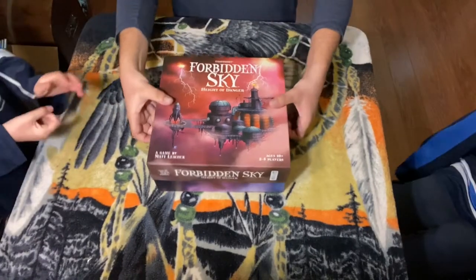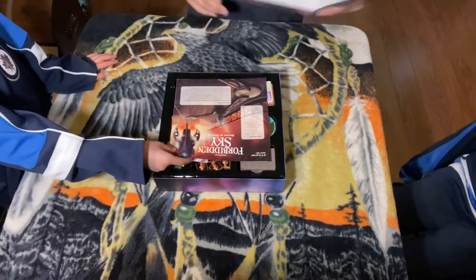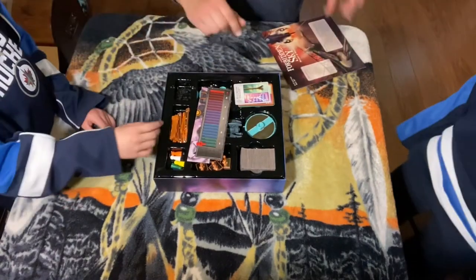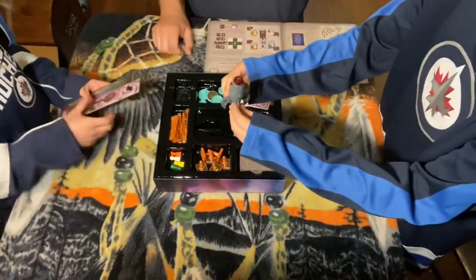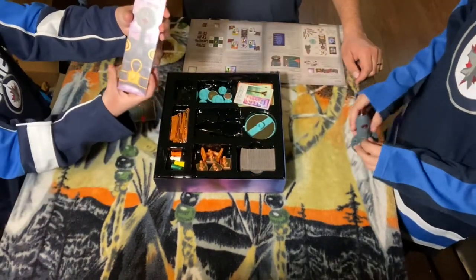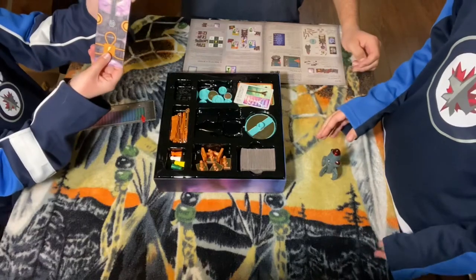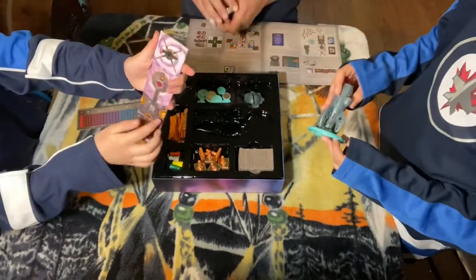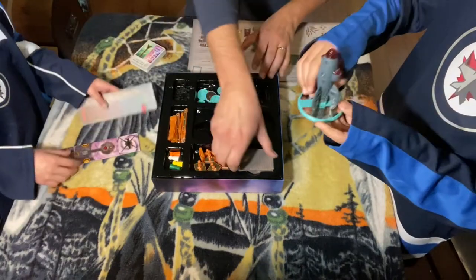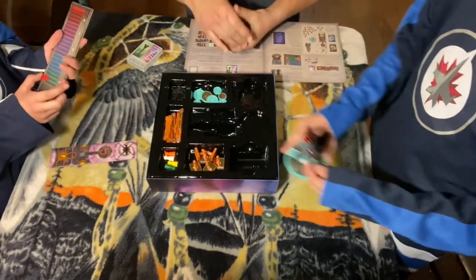So here we have Forbidden Sky: The Height of Danger, produced by Gamewright. There's the rulebook and some of the components. There's a new one — that is the starting grid tile, which is different from the other games. It has an arrow and all that. Like in the second game there's a launch pad, but this time there's a spaceship.